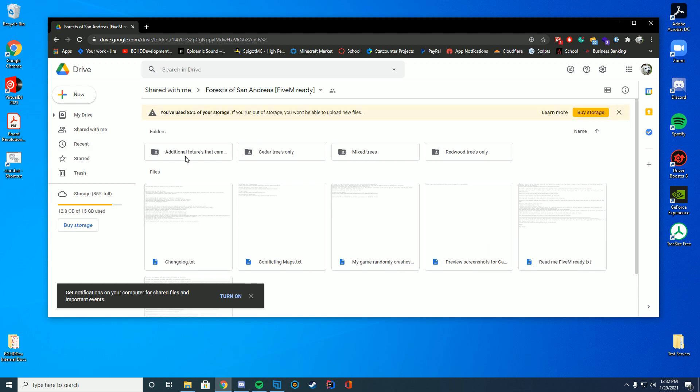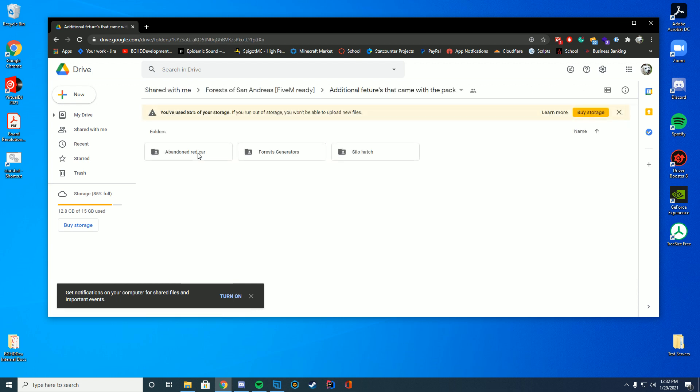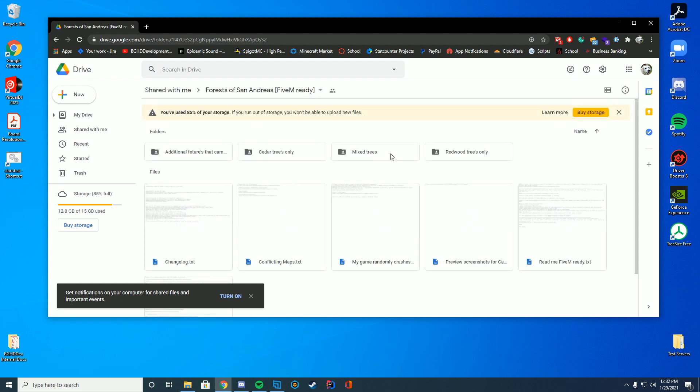It will say all of the text stuff, but I'm just going to look for the one I like. I like the mixed trees, and then you can also have the additional features that come with it — so if you wanted the abandoned red car or any of those you can download those, but I'm just going to go with the mixed tree. So I'm going to right click that, click download, and it will say zipping one file. This could take a minute depending on how big the file is.